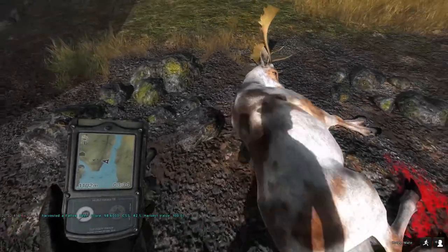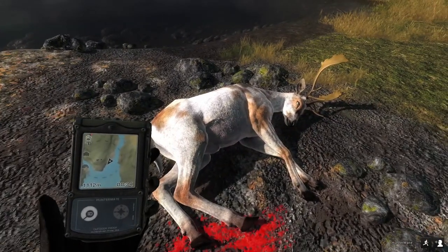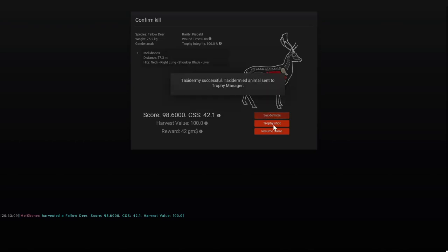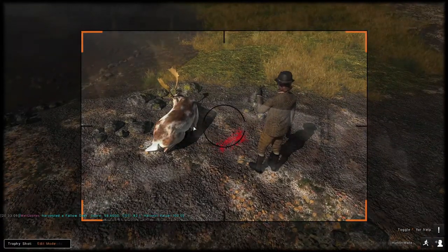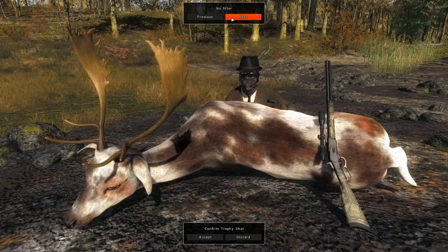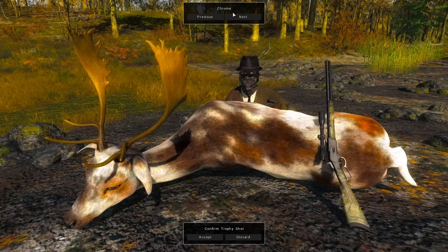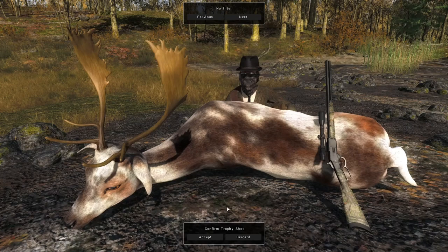I really like how the fallow deer look now in Classic. They've really improved them in a lot of different ways — the antlers and everything being fixed — and they changed the fur type called Menil to the name Chocolate. They changed pretty much everything I really wanted to see changed, and I'm really happy about that. We are definitely going to tax this guy for the trophy lodge. I'm really thrilled with how the fallow deer are in The Hunter Classic now — everything about them is a lot better.